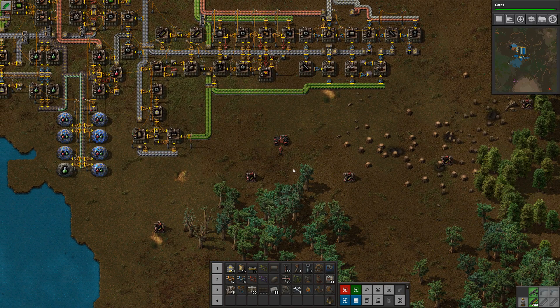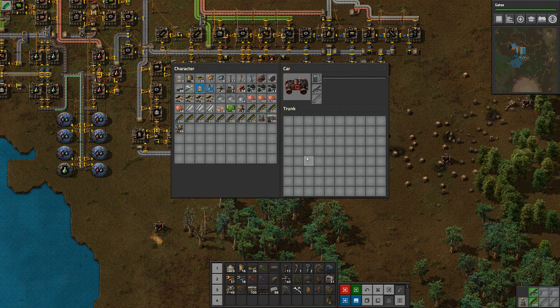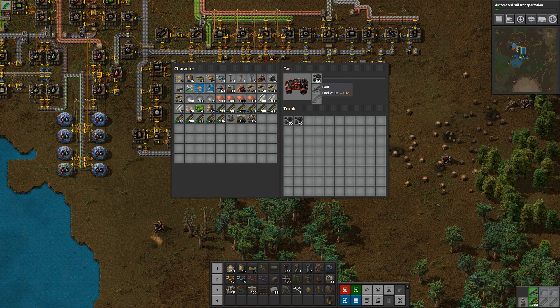Without going into the car, if you click on it, you can actually access the car's inventory. If I control-click on the coal, I will move all the coal into the car and it will put the coal in the fuel box because it's a fuel, and the rest into the trunk. The car does have a gun - the gun works exactly the same as your own gun: by pressing space while hovering over an enemy you will shoot at them.